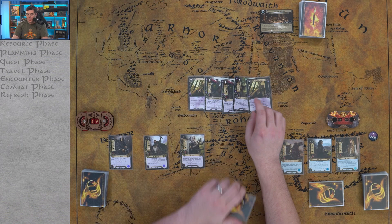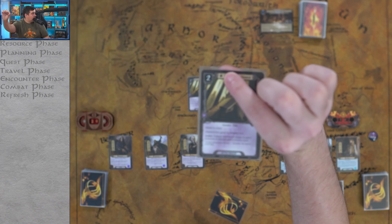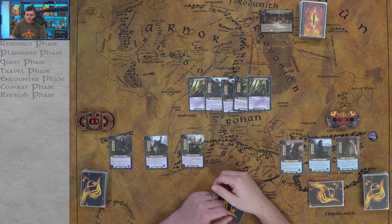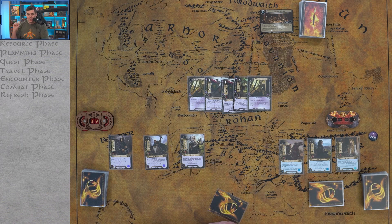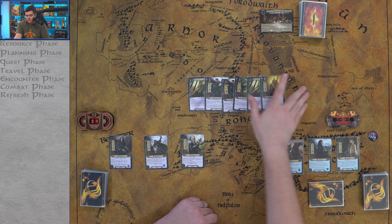Look at that — Steward of Gondor! We also got Snowborn Scout, Snowborn Scout, Silver Lone Archer, and another Steward of Gondor. However, you cannot play both because they are unique — that symbol at the top means only one can ever be on the table at a time. But having two means one is a great candidate to discard for Eowyn's ability. Leadership is kind of the ally aspect, so it's nice to see four allies. We'll go with this hand.